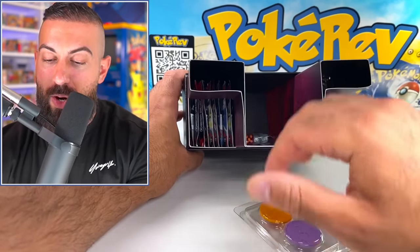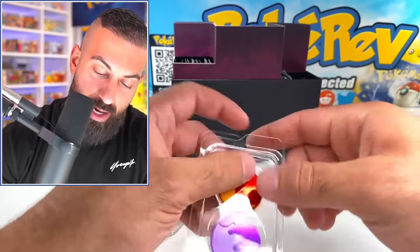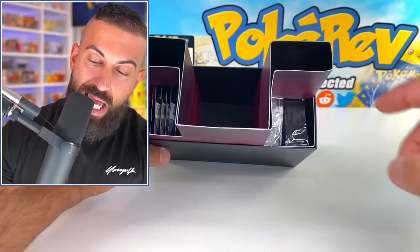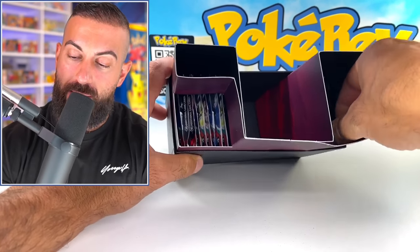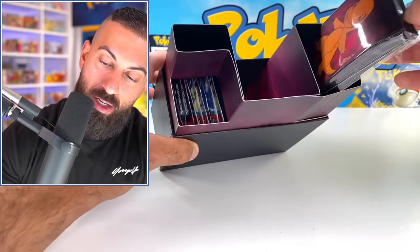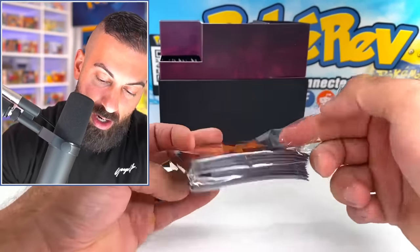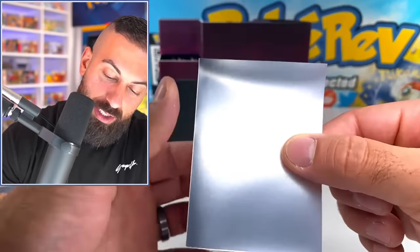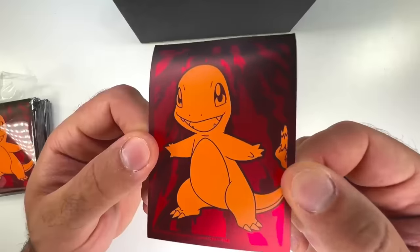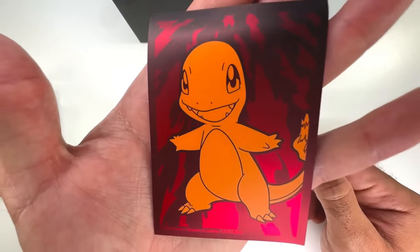Let's get this stuff out of the way really quickly. These are different colored — you have your dice and your status counters. These are pretty standard. Then we start getting to the good stuff. Look at the sleeves — you got the fire in the background, you got Charmander there. Plenty of sleeves in here for you to use. Look at that Charmander on every single thing in here. Pretty solid.